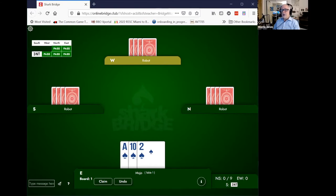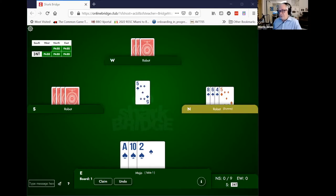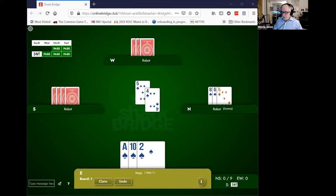For instance, say your partner leads the five of spades — and this is your holding. On your right you can see the dummy: the eight, six, four in spades. And let's say Declarer plays the four. So now the saying that's passed down even from whist is third-hand high, meaning you need to play the highest card you have that is good enough to win the trick.